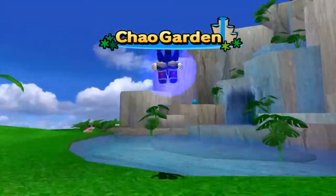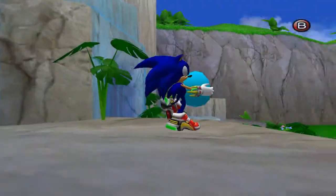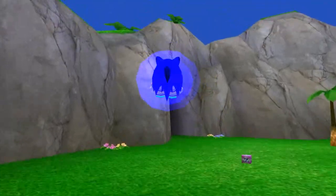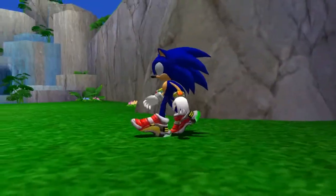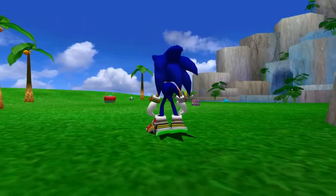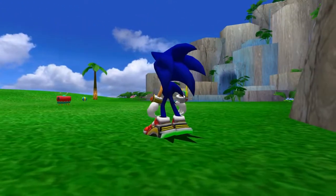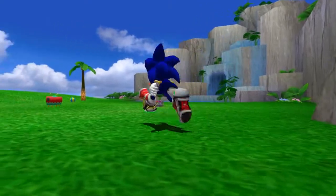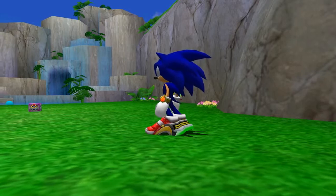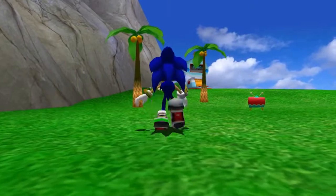When you first begin Chao World, this is all you're gonna have. I'm gonna go over here — this is the egg I've gotten for demonstration purposes. I'm gonna put it in the water so it doesn't hatch, because eggs don't hatch if they're in the water. This is the default Chao Garden. The time scale is roughly one Chao year to every three real hours. Chao have a lifespan of about five Chao years, so they last about 15 hours on average — time scale is pretty slow.